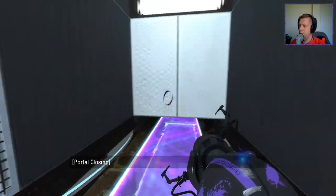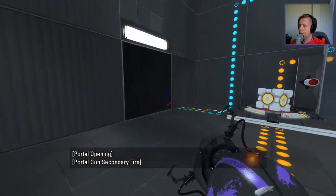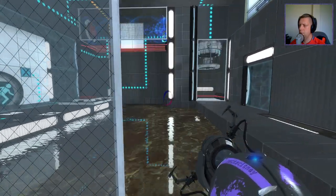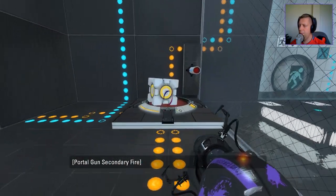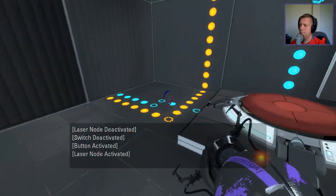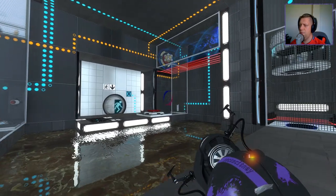Portal — there. Must've... yeah. So we're gonna need to — this. Fetch the cube. That's a bit of a weird antline placement, if that's controlling this fizzler as well. No, it's not — it's something else.